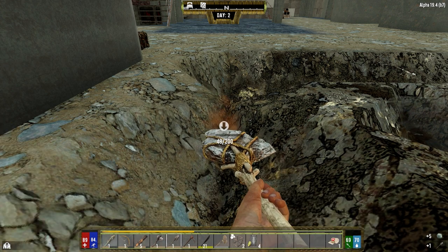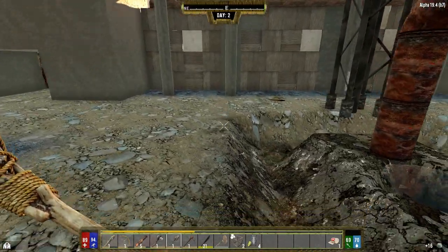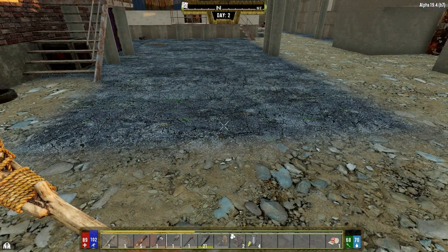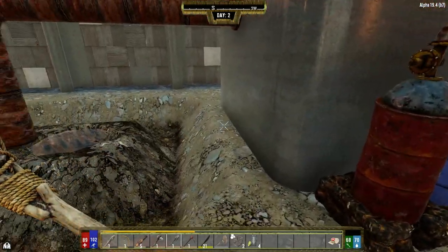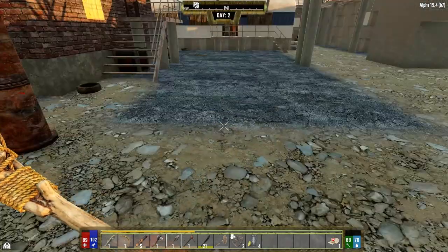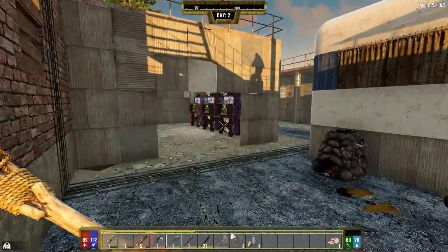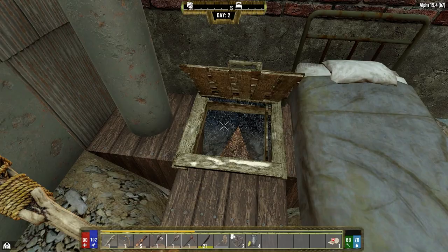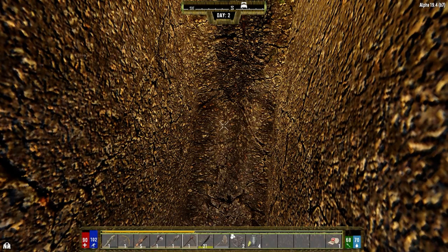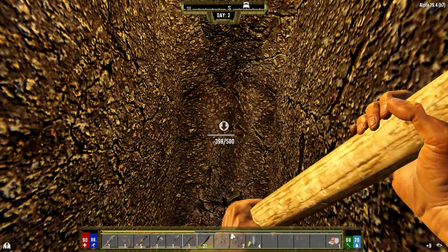Hey everybody, welcome back to the channel in the second episode of my Darkness Falls series. I forgot that because we're in the desert here, all the blocks below are not clay - it's sand. So down in my hole I couldn't get any clay, so I had to come out here. I picked up a stack of clay last night. A couple of zombies poked their head around; one broke a block while I was below, and I came up and killed it. I'm going to finish hitting up the stone down here.